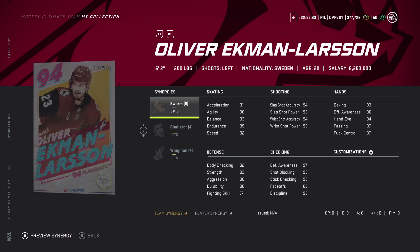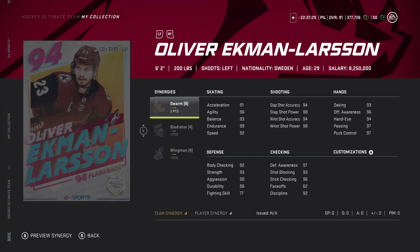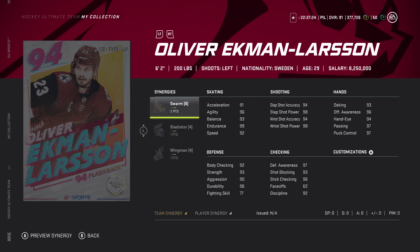Moving on to Ekman-Larson - this is a card I might have to go for. Two to Swarm, Gladiator, and Wingman - all synergies that I have. I have Gladiator and Wingman but I don't have Swarm and Gladiator yet; Gladiator's at three to four. Ekman-Larson would be good for that and the card just looks really good straight off the bat.